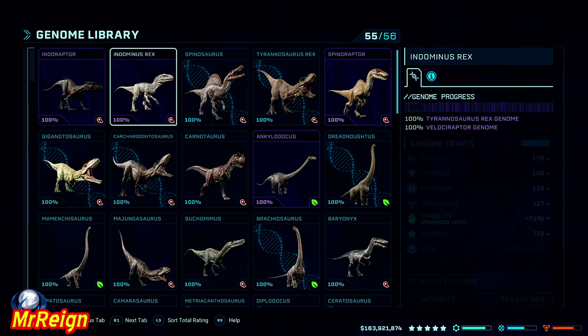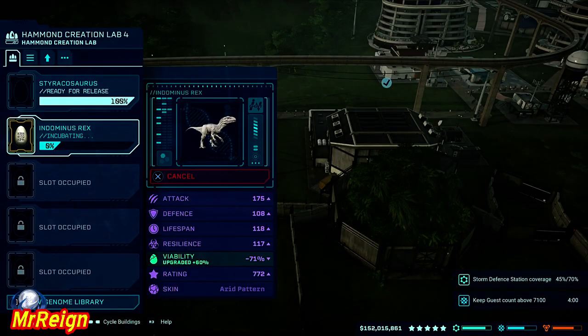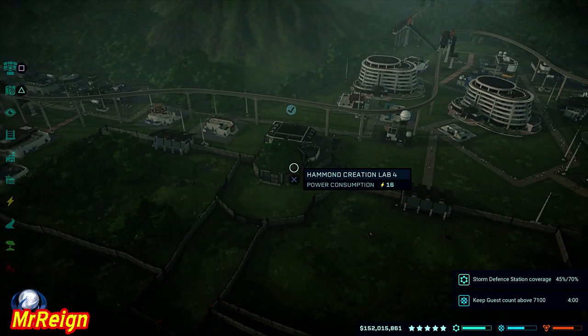For starters I used the Indominus Rex and gave him the highest rating possible. You can just do it with a normal rating because it costs 12 million to incubate — it'll just take maybe 15-20 minutes longer. So if you've got the cash, do the ratings as high as you can and then release your dinosaur.